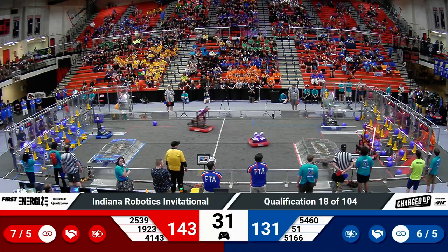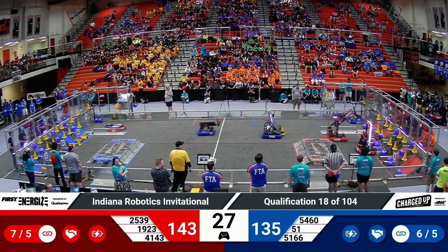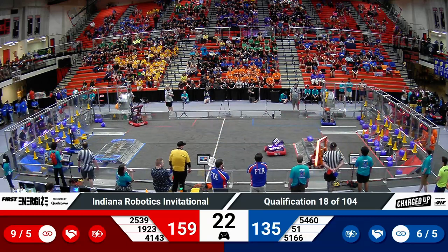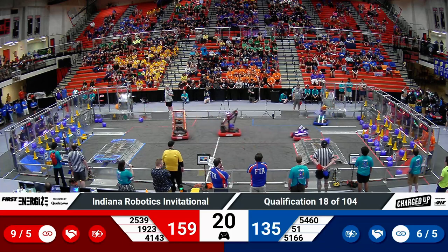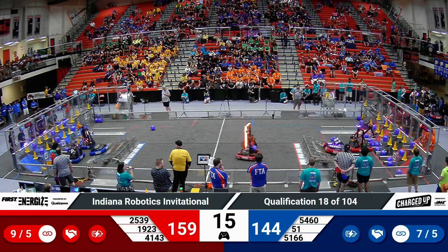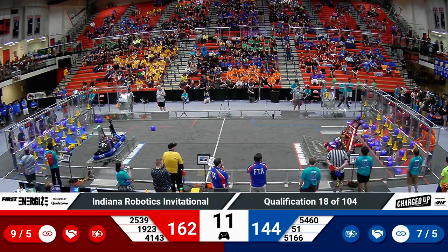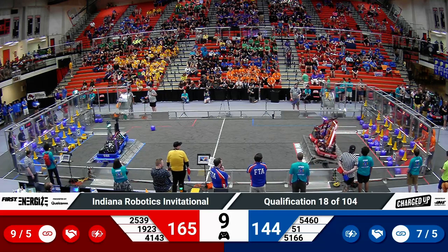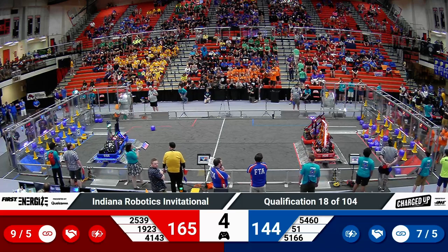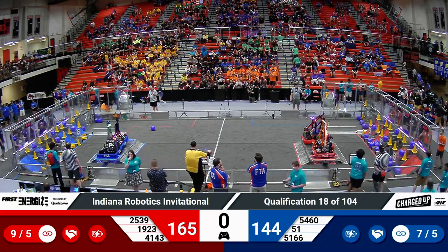Eight points separate these teams. Both teams have achieved the sustainability bonus. Seven links over on Red, six links over on Blue. It looks like Red might be trying to pick up one more link. That's Mars Wars, 4143 for the Red Alliance. They've got a cube — they do place it, though, on the floor, tripling up some space in that co-op grid. Now they join their alliance partners — six robots up on the charge station, 30 points apiece as time counts down here in qualification match number 18.